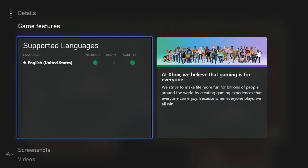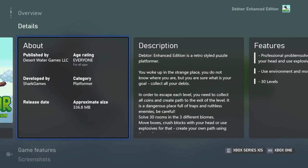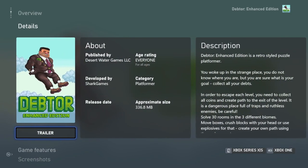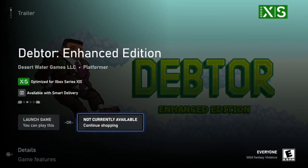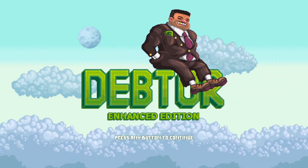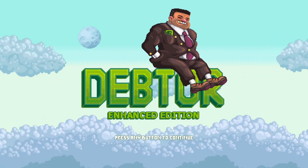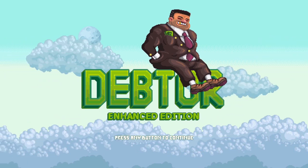This game comes out on February 3rd, so it's actually not for a little while. It's developed by Short Games, published by Desert Water Games, so do keep that in mind. We don't have a price yet, so can't really give you any information at this point, but we're going to go ahead and check it out. This video will likely come out right around February 3rd, so if you're seeing this, you'll probably know what the price is by now.